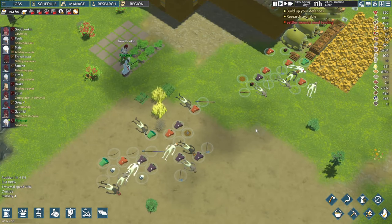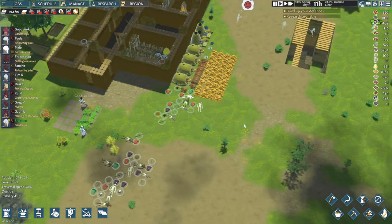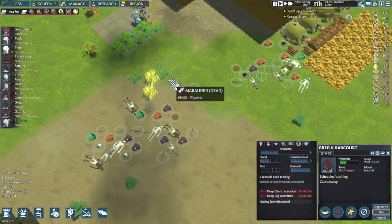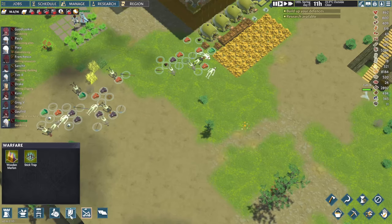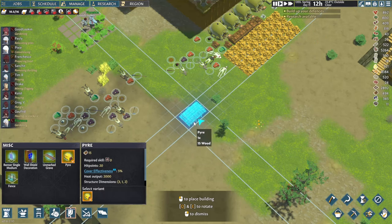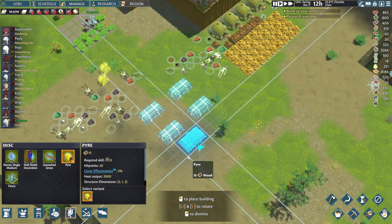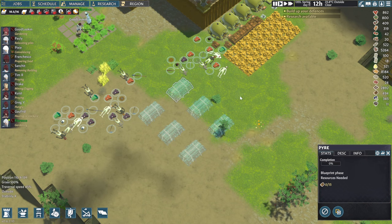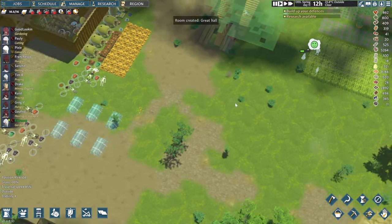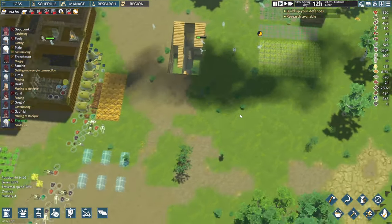We've got quite a few new weapons — I think that might have happened off camera, I don't think I was recording the last battle. Instead of taking them over there, I was thinking why don't we build some pyres? Let's put a couple here, we can move them in the future, but let's put about six. Where's Polly? I think he's coming over now.